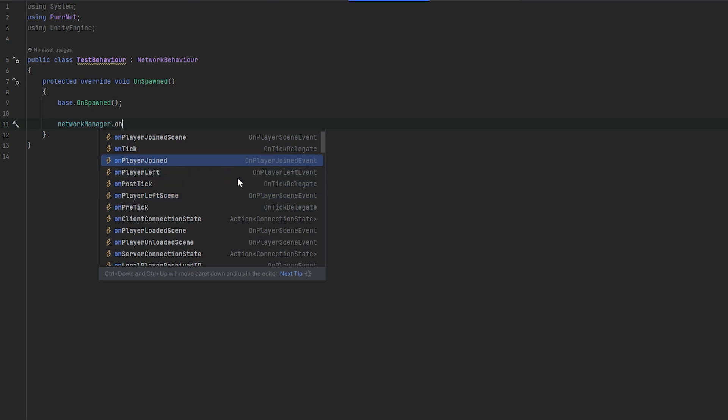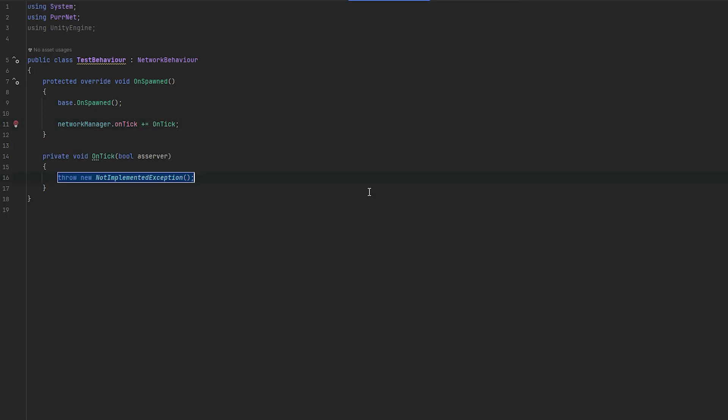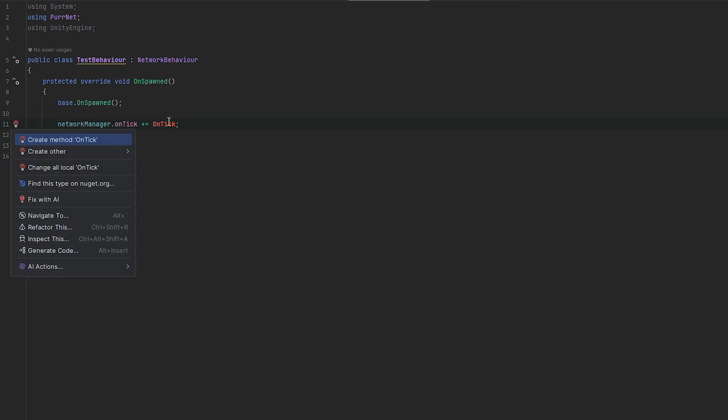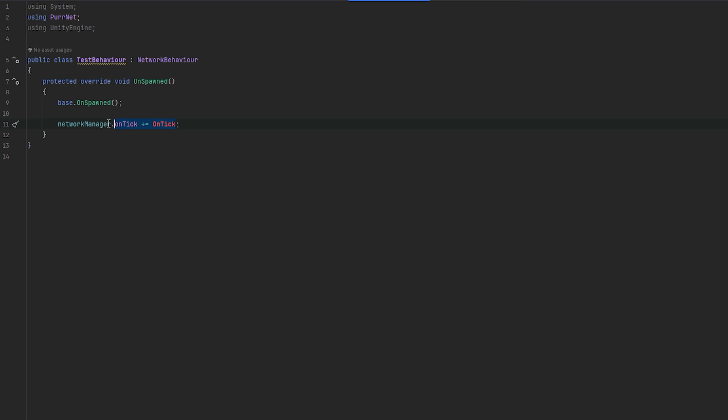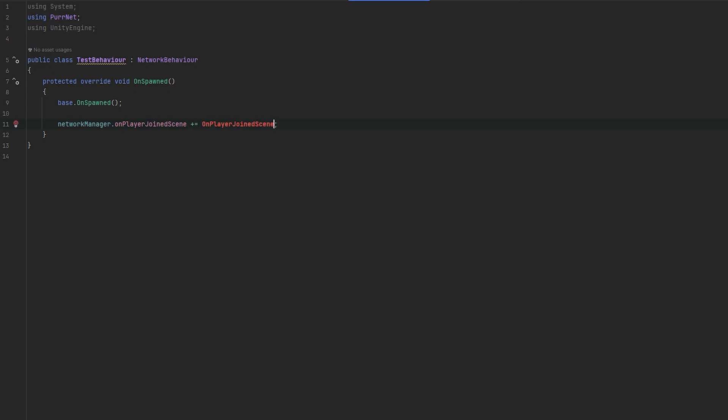To show subscribing to these events — it's very easy. I just do OnTick and then plus-equals, make a method called OnTick, and the IDE can create the method for me. I pressed Alt+Enter and a menu popped up, then Enter again and it created the method. You can see they have different signatures — this one just takes whether you're running as the server or not. For example, subscribing to OnPlayerJoinScene, you can see exactly what data you get: what player, what scene, and whether you're running as the server or as a client.